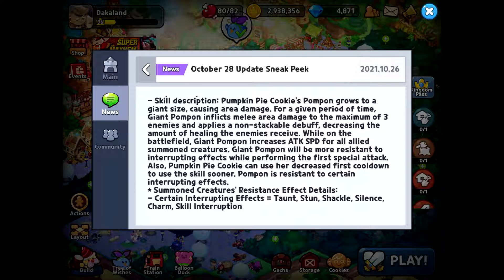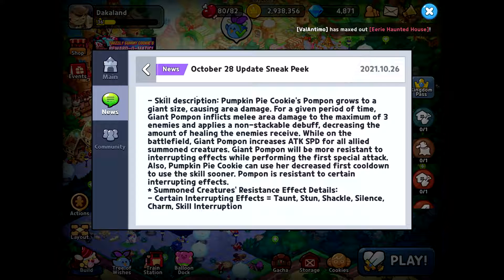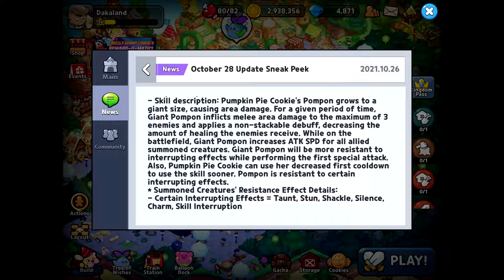Pom-Pon is also resistant to certain interrupting effects — specifically taunt, stun, shackle, silence, charm, and in-skill interruption.